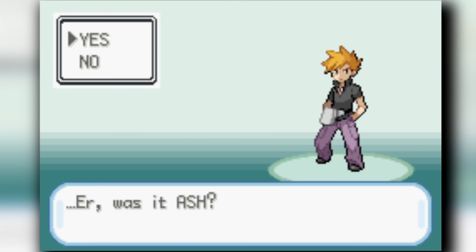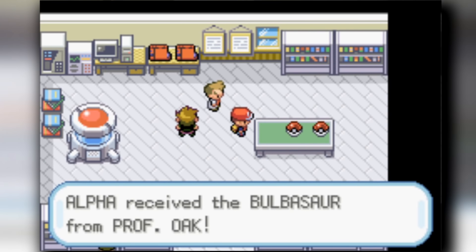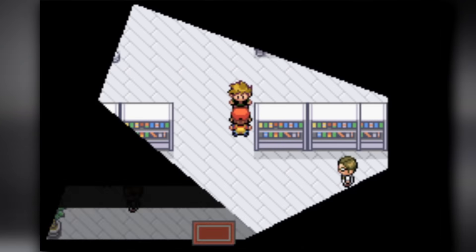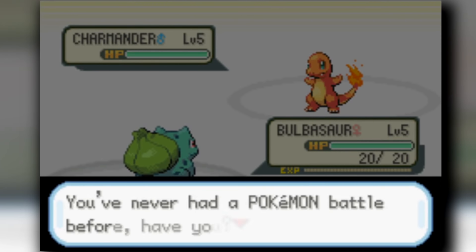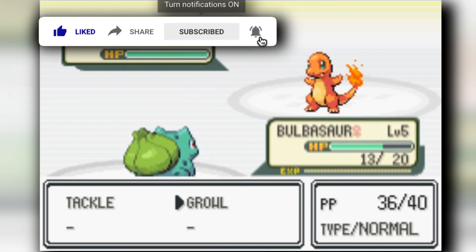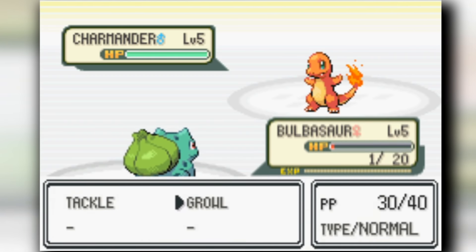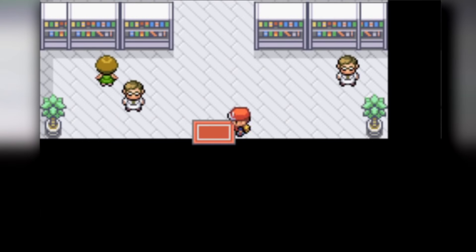We're just going to use status moves and that is it. For this we're going to start off with Bulbasaur, because that is the only starter that's going to learn useful status moves to take us through the game. Spoiler warning - he is going to be the main ace of our team. Before we get into the challenge, please leave a like, comment some challenge ideas below, and subscribe if you haven't already. We're pretty close to 7K, thank you so much for the support.